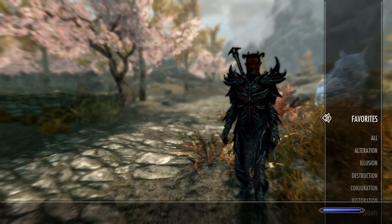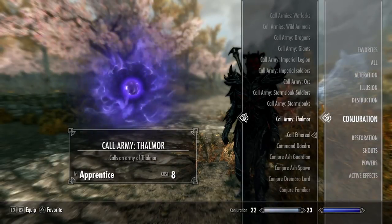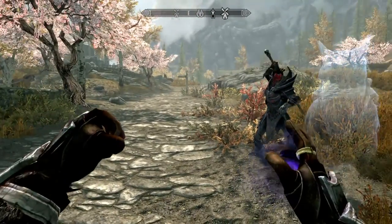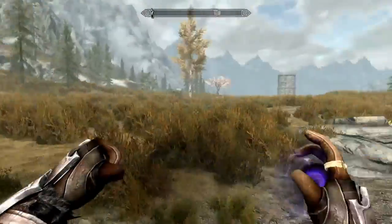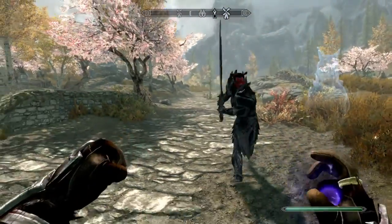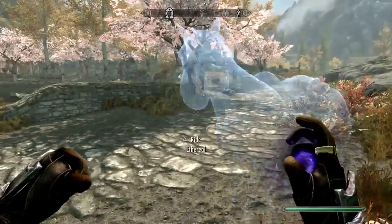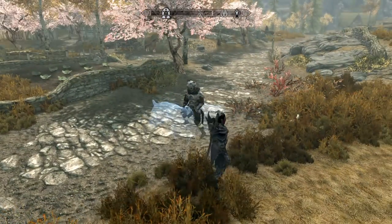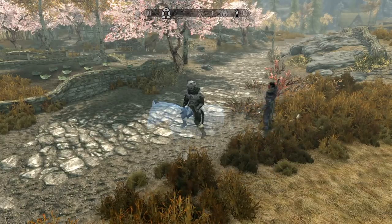Now let's go to our Magic — forgot what I was doing for a sec there. Summoning... Summon Horse, there we go. Let's do this! Did it not work? I'm still moving. Oh no, it's just a tiny horse — look, there he is! I didn't see him because he was rat-sized.